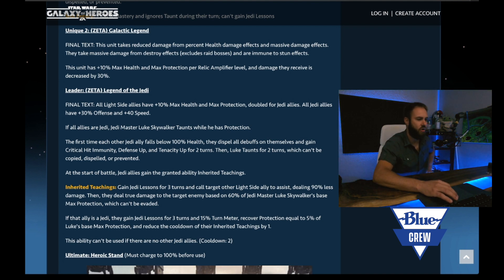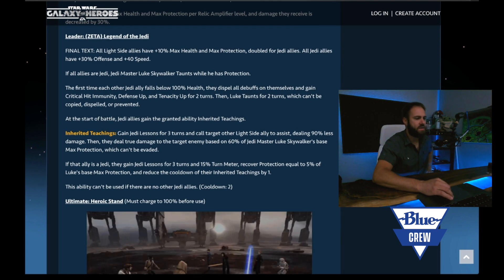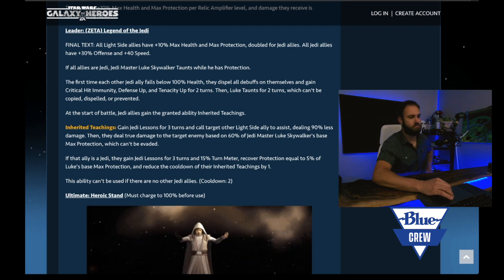The second unique Zeta is the standard galactic legend passive — reduced damage and bonus health and protection per relic amplifier level, and decreased damage by 30%.